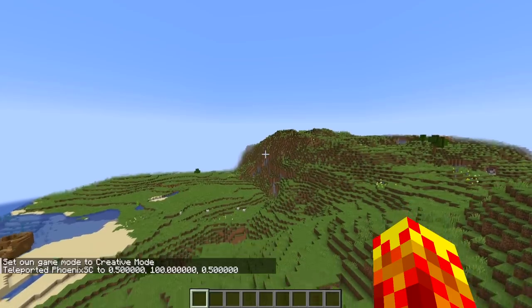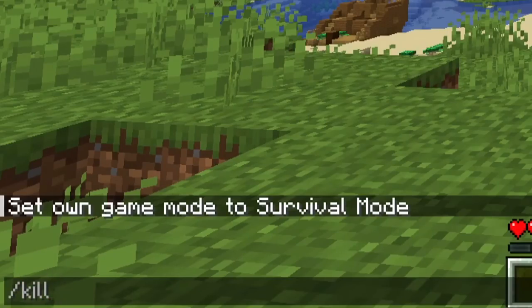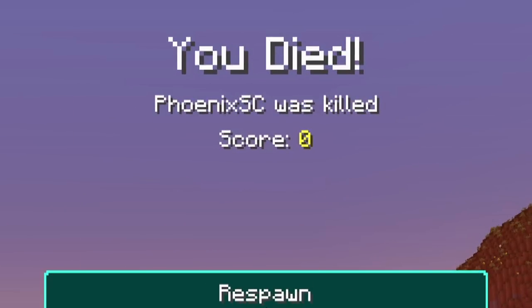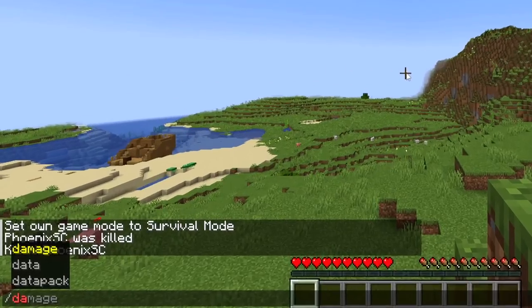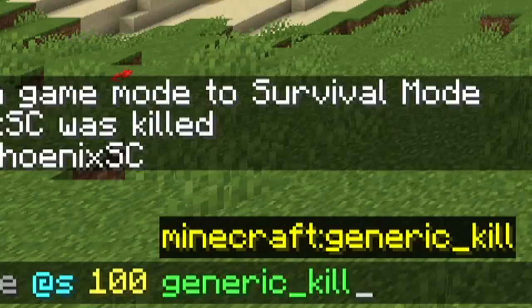But they have snuck in some very beautiful changes in this update. Slash kill no longer does that stupid 'fell out of the world' message, which we all know happens when you do slash kill. Now it says 'Phoenix SE was killed,' the reason being there is now a new damage type called 'generic kill,' which is beautiful.